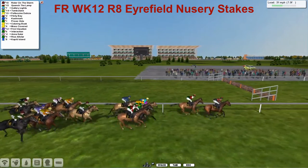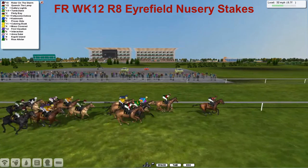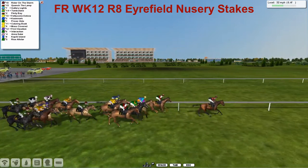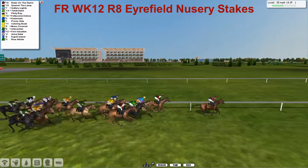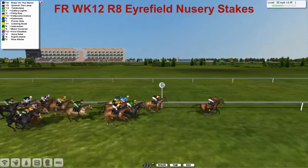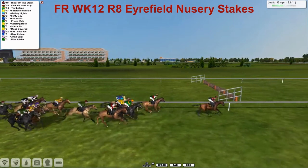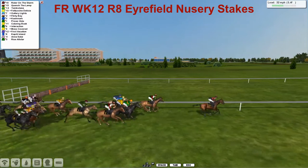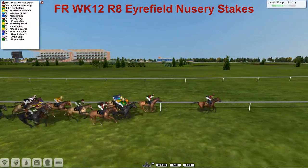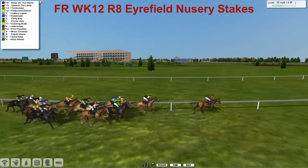Rise All-Star and Anasali, and now they're reaching the six-and-a-half furlong point. Rider on the Storm has gone about two lengths clear from Quench the Lamp, Gallery Lights there in third, Tombstone fourth, Flinty Bay fifth. Fascini Delicia now making a bit of a move on the wide outside. Still at the back of the field is Rise All-Star and Anasali, inside the five furlong point.